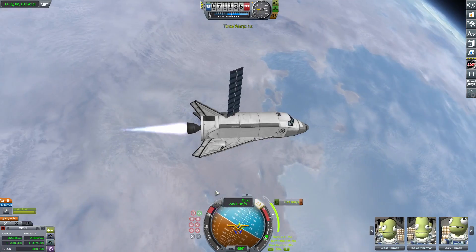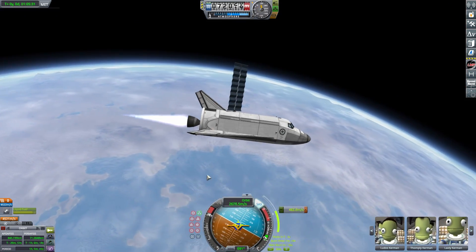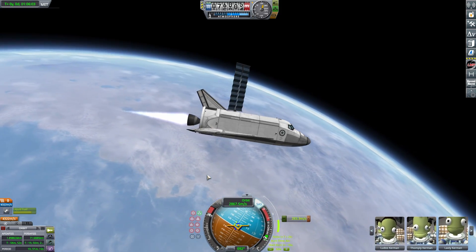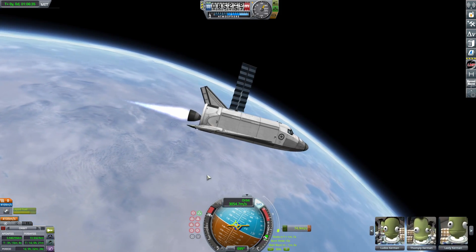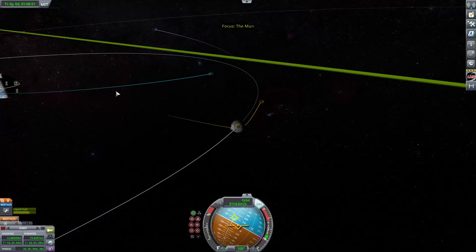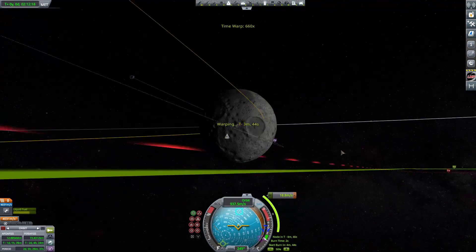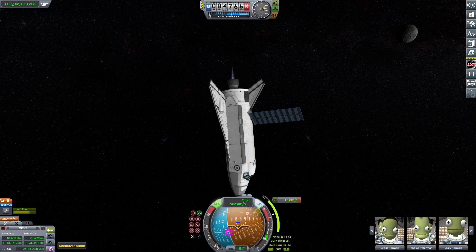We just deployed the solar panel and now we can fire our engine to get there. The engine is slightly offset — I had to lower it down a little bit because the wings add quite a bit of weight low on the vehicle, so to keep the center of thrust and center of mass lined up we lowered the engine. There was our translunar injection complete, and now we're on an elliptical orbit heading out to the Mun.